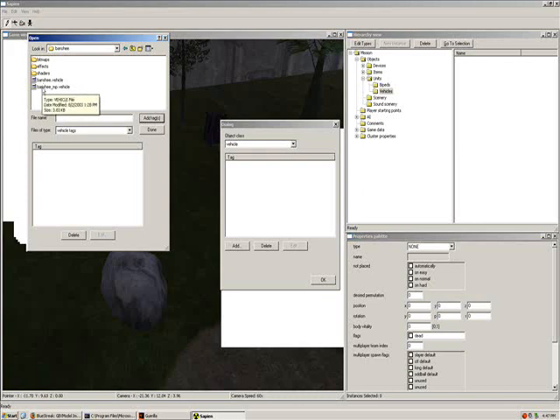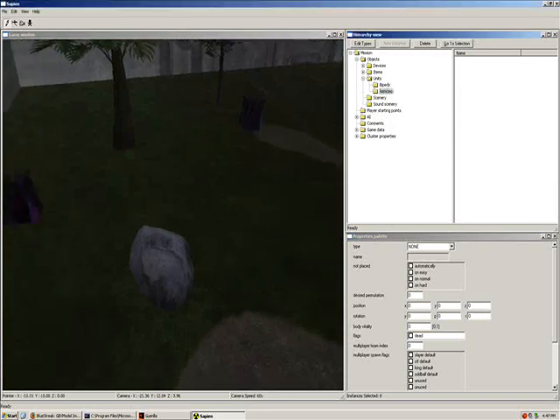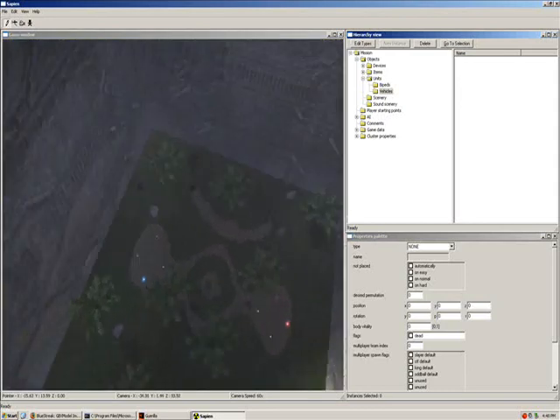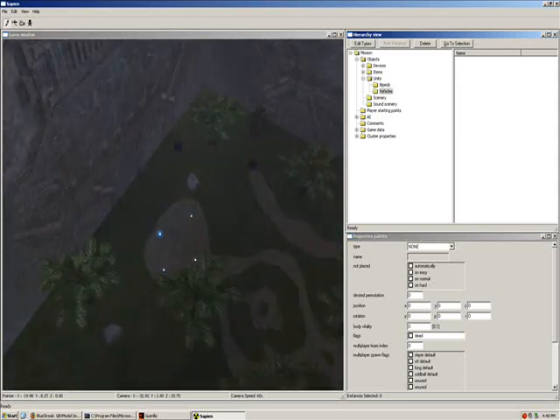When you're making a multiplayer map, if there happens to be an MP version of a vehicle, you're going to want to add it. Warthog and the ghost — so I'll add three vehicles. No tanks on this map. I decide, you decide what you want to put on. If you want to put custom vehicles in, make custom textures or anything, I have other tutorials that show you how to do more.